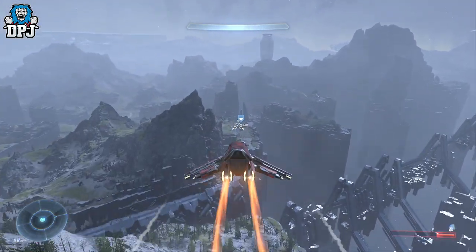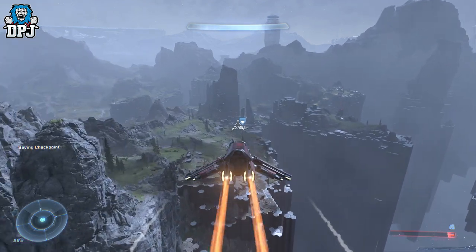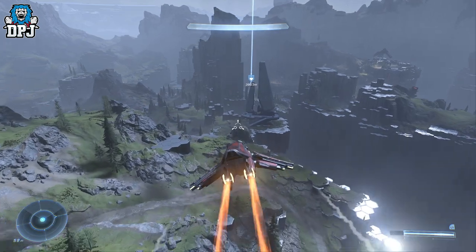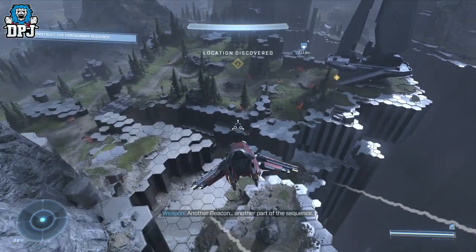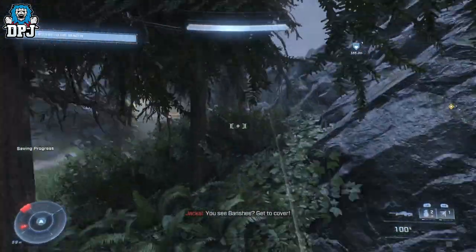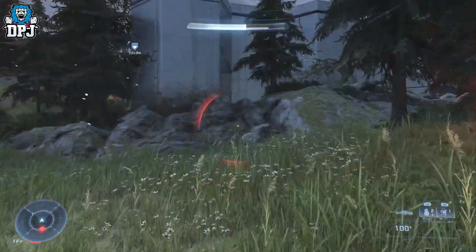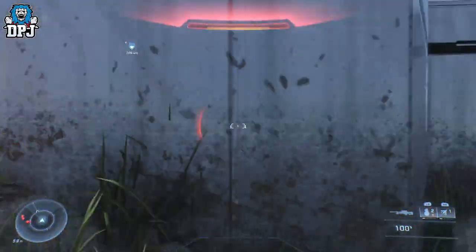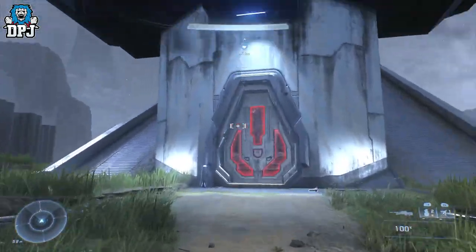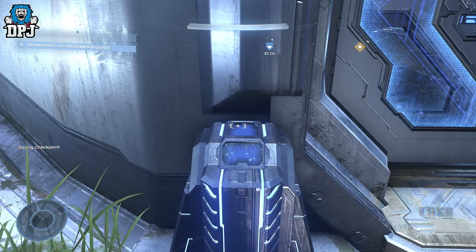Be careful on the way because there will be other banshees in the sky trying to take you down — avoid them if possible, or land to take one out if needed. Same approach here: land away from the spire so enemies don't blow up your banshee, then take out all the ground troops. You can't enter this spire until all enemies are cleared. Once inside, the audio log is right at the bottom.